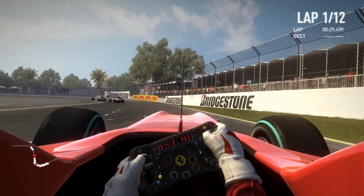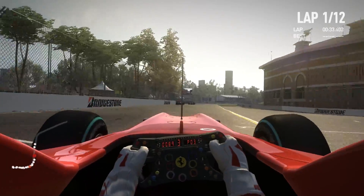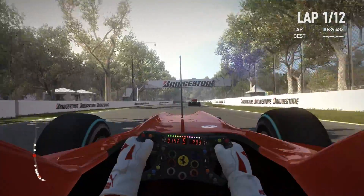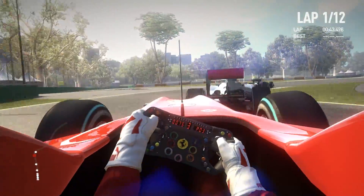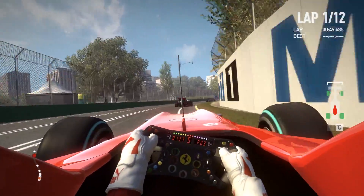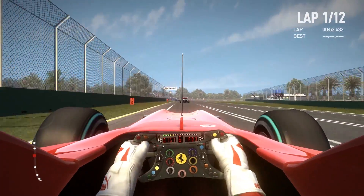Not only can we lose a front wing, we can't plant the power everywhere as well, which is a refresher because it turns this into a slightly different game with slower laptimes. That's me locking up because the rear started sliding around — get onto the back of his car and pass him on the straight.